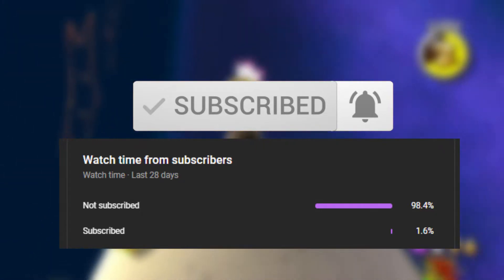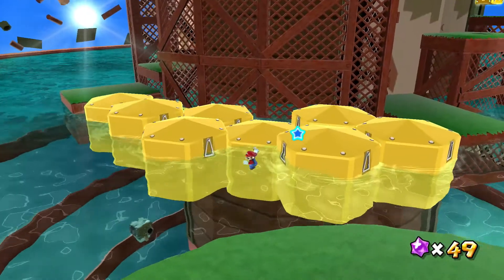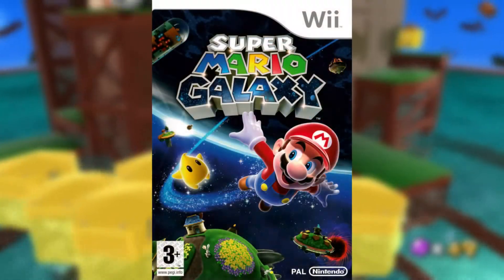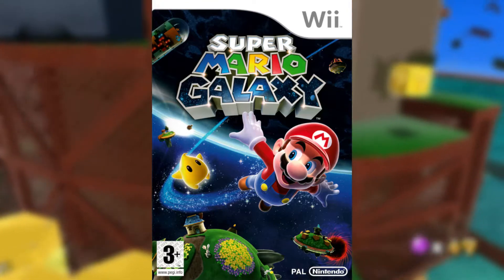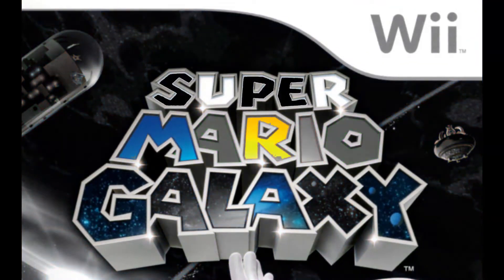It really helps me out. With that being said, let's jump right into some secrets and Easter eggs. The only unfortunate thing about this port is that they don't use the original box art for Super Mario Galaxy, which holds a neat little secret. If you look at every letter that has a sparkle on it, you get U-R-M-R-G-A-Y, or you are Mr. Gay.